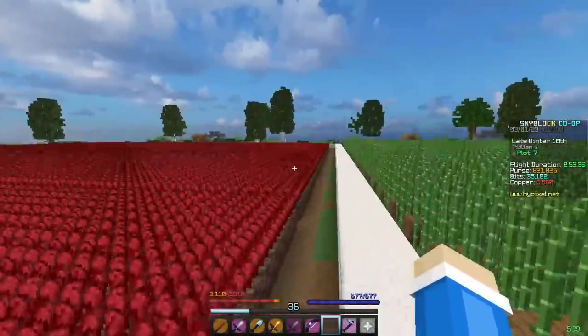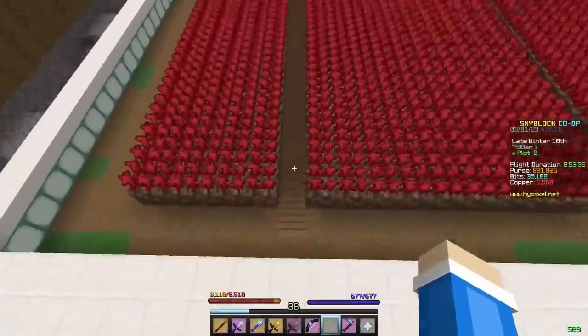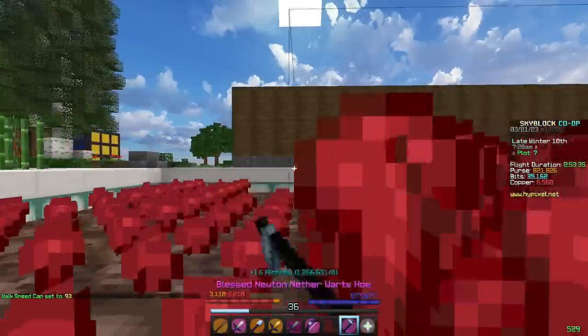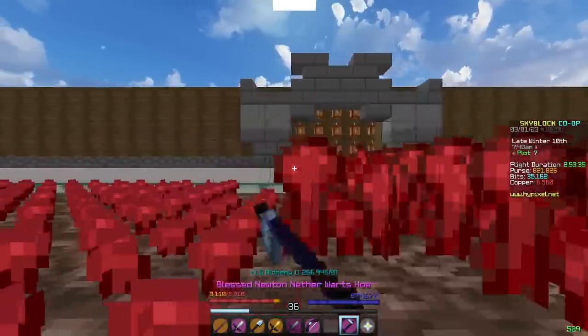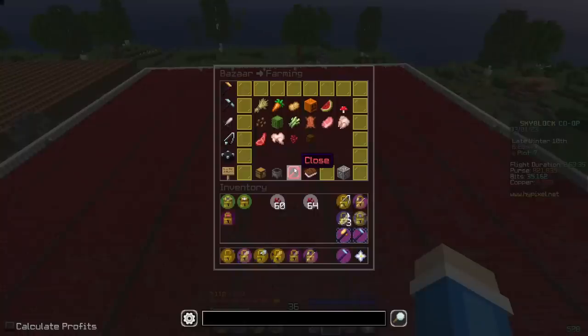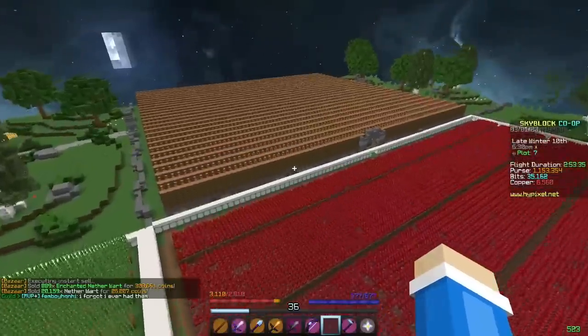I do want to try nether wart. I've been kind of enjoying nether wart farming recently just because I really only have to hold two buttons instead of three. So if I set my speed to 93 and just hold the D key, we're now farming nether wart. Same deal as last time — harvest the entire thing, see what I make. Farm done being harvested. Let's check what kind of garbage profit I made. I'm not sure what I was expecting, but that is horrible. Whatever. Farming has ruined my day.